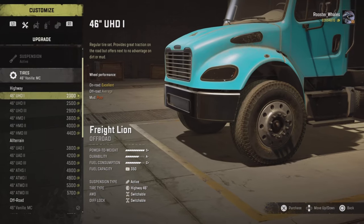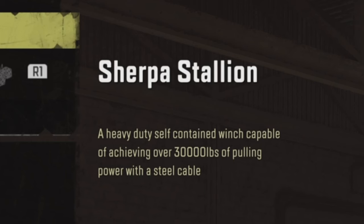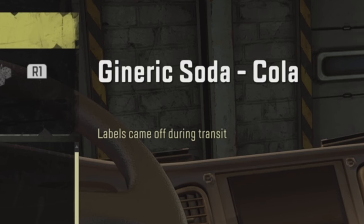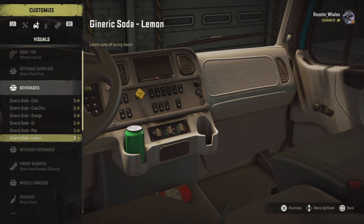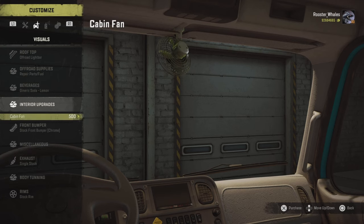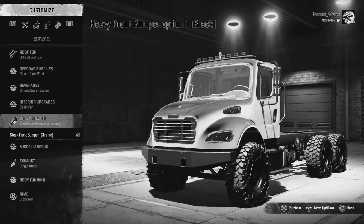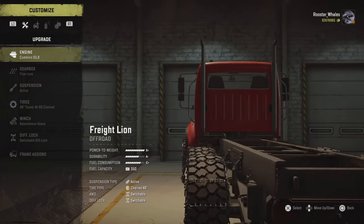I'll stick with active suspension on it just because I want this truck to be versatile. We're going with tuned chains. There's a winch called Sherpa Stallion. Generic soda - we got the coil labels that came off during transit. I like that. Cola Zero, Orange, Doctor Pep, and a lemon. I'm feeling Seven Up. Give me the cabin fan - she's looking healthy, mighty fine.